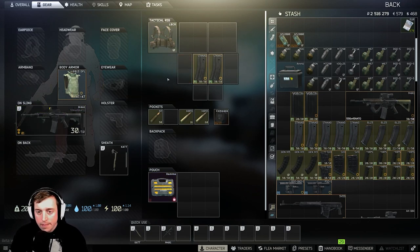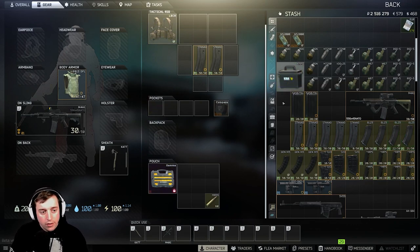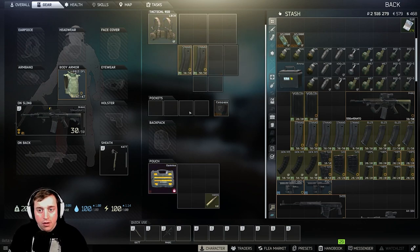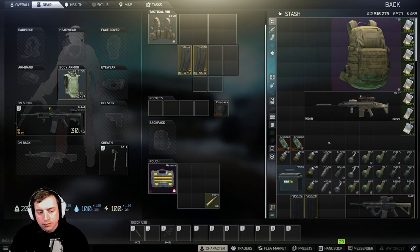I'll take the extra rounds and put them in my secure container. Some of you may have a Gamma if you bought the Edge of Darkness edition; if you bought the standard edition you're gonna have an Alpha container which is a little bit smaller. Now my ammo, mags, and gun are taken care of. If you want to look at how to build guns especially from level 1, check out the card in the top corner — it links to my playlist with all my EFT level 1 builds.